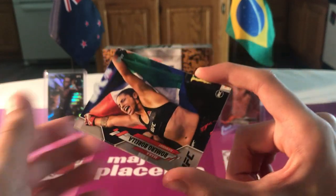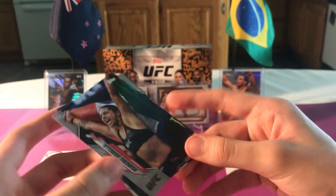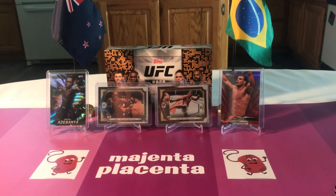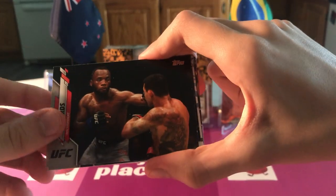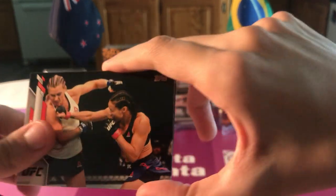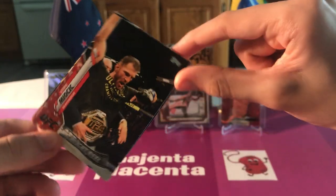I thought that was a green card - it's the flag. That is Mara Romero Borella, Curtis Blades, and Yair. They really put a flag perfectly so that when I open it, it messes me up. I think it's just gonna be that one middle card - if you're gonna get something, it's gonna be what it is. Ian Edwards, Anthony Smith, Vivian Arau, Marion Reneau punching somebody in the face, Johnny Walker future star, and a Stipe highlight reel.